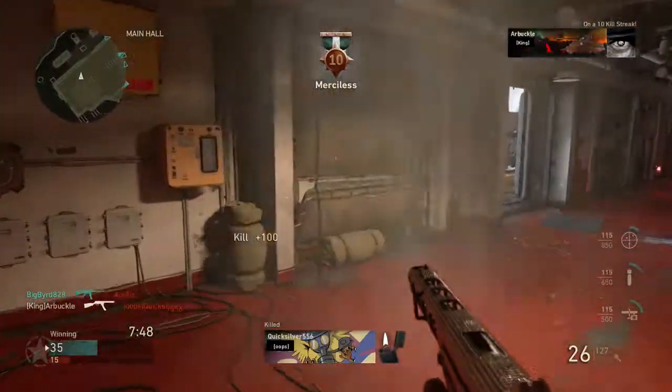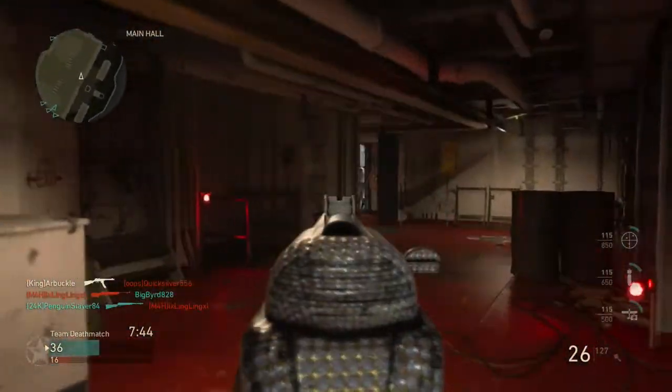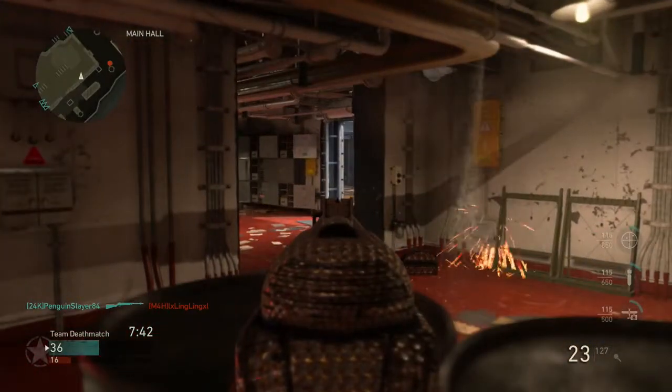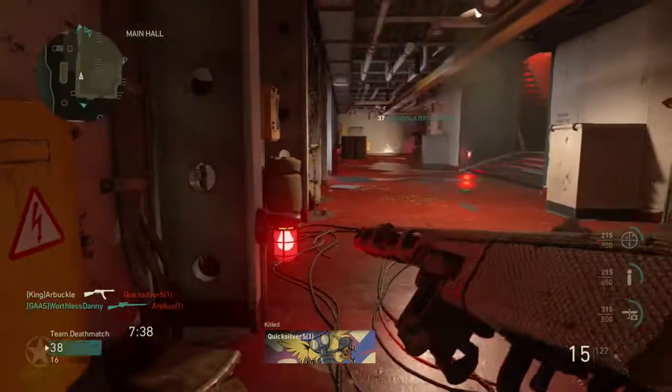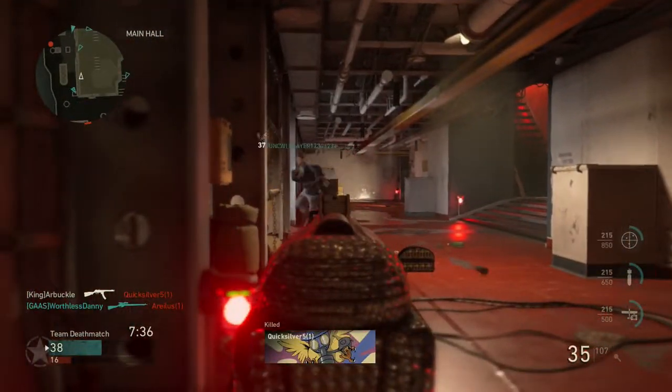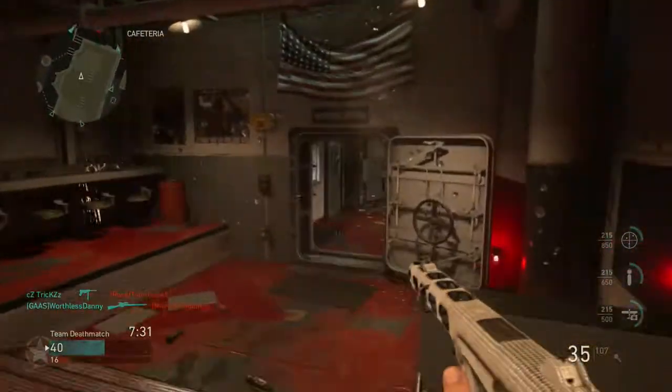I don't want to say stare at the minimap the whole game. A lot of people get into that trap where they constantly look at the minimap and end up dying because they're glancing up too much and don't get the jump on whoever sees them. So don't stare at the minimap, but just pay attention to it and use it to your advantage and you'll do much better.